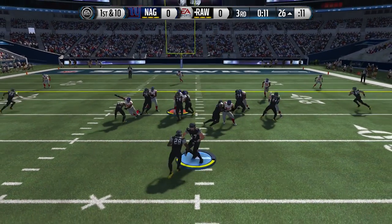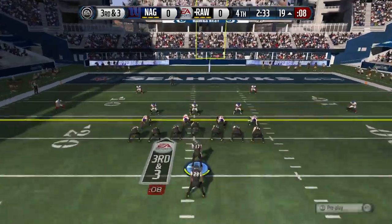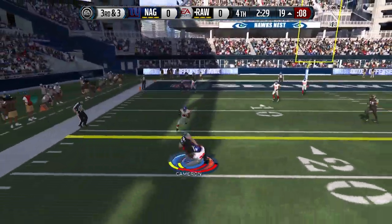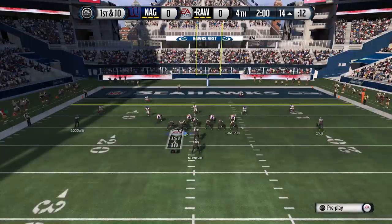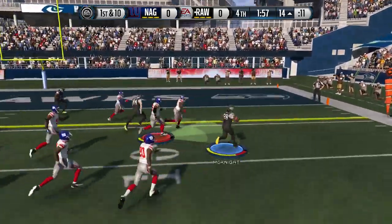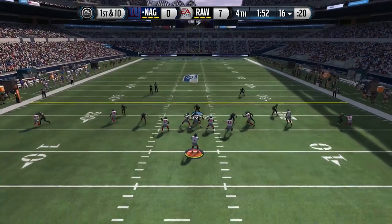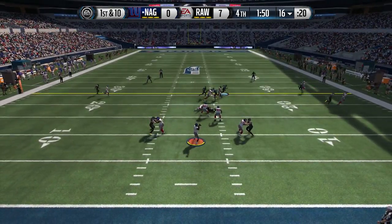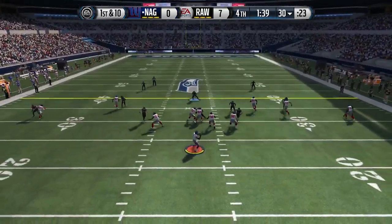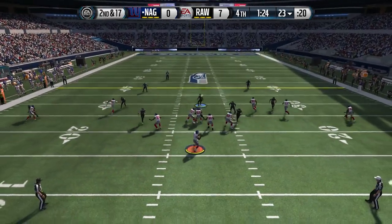I do pick up the first down here on third and one — a clutch completion to my boy Jared Cook. We're gonna continue to try and run the ball, but my offensive line is just horrible, they are not picking up any blocks at all. We're gonna continue to go short here with our short passing game — slow and steady wins the race. There's two minutes left in the game, no points on the board, and we hit him with the counter. Joe McKnight gets into the end zone for the first points of the game with two minutes left.